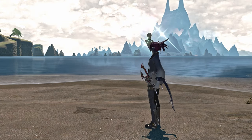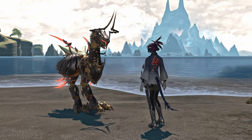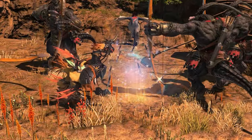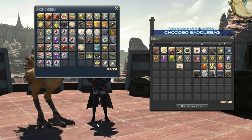In Final Fantasy XIV, you can summon your very own Chocobo companion to fight beside you in the overworld. Having one of these around is a huge quality of life improvement, as they can help keep you alive with heals, deal damage, and they even come with additional inventory space too.